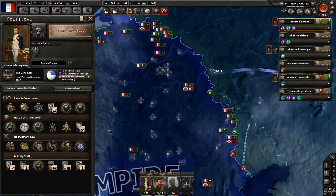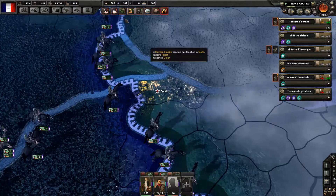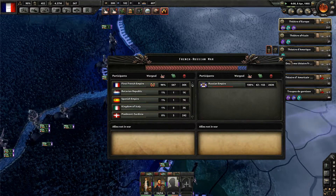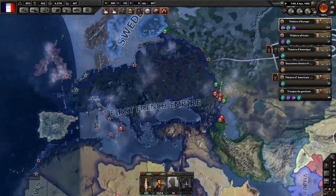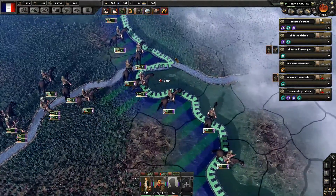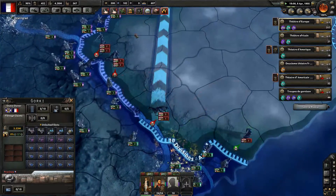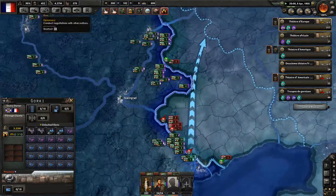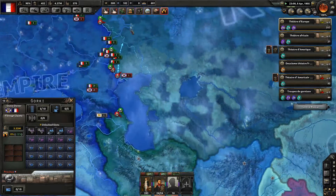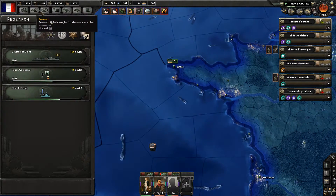Let's continue our Grand Guerre, our Grand War against the Russians. We are pushing relentlessly — the Russian Empire is 83% towards capitulation. We captured Gorky. We're the AI, and I'd really love to see the AI getting harder, because perhaps we are just too strong if we look at our industrial might.